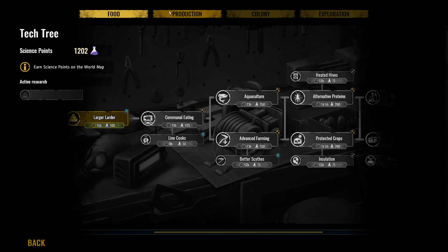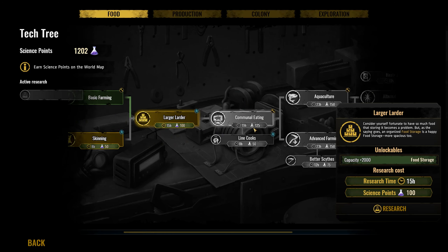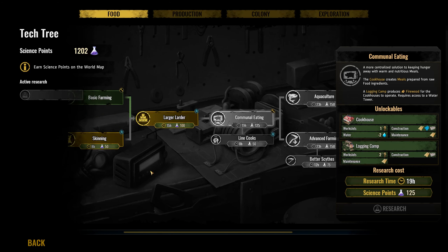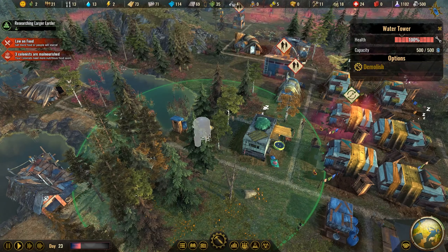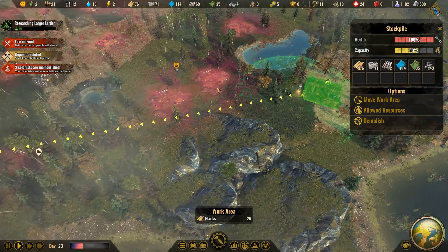Reinforced gate — beautiful. For food, we could go for an additional work slot for the trapper. Larger larder first and then communal eating, which creates real meals — let's go with that. Communal eating does need the water tower, so that's something we'll need to build. The small concrete deposit nearby is depleted, but we have plenty. There's quite a lot of unhappiness in the colony right now — the theater and entertainment buildings might be the next big priority to fix that.